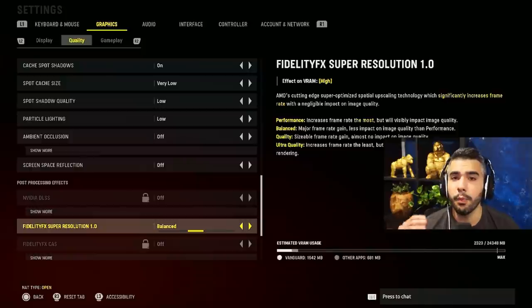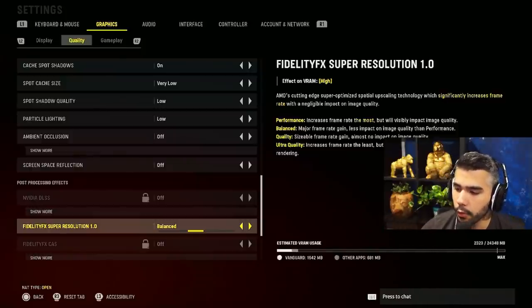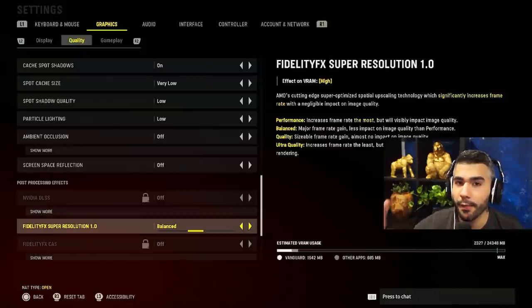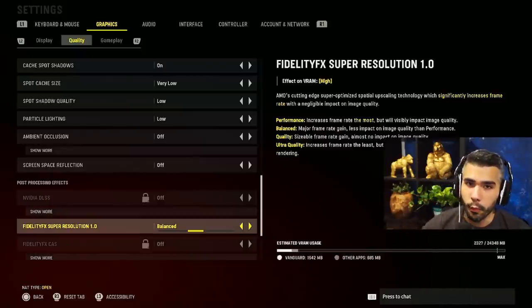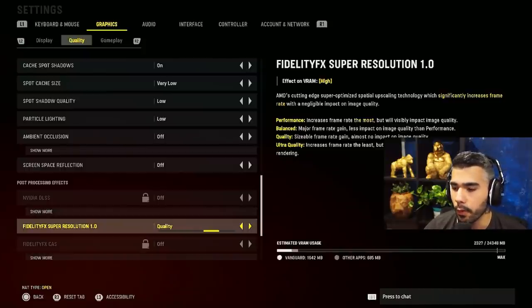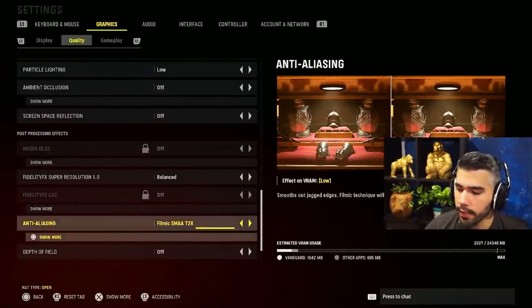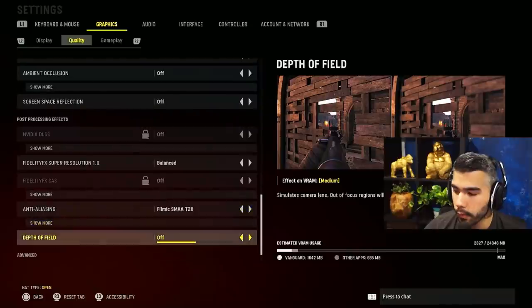Nvidia DLSS: I run this on Balanced. It helps you gain a lot of FPS. You can run Performance if you want even more FPS, but Balanced gives a major frame rate gain with less impact on image quality than Performance — it's a good middle ground. For anti-aliasing, I have it on SMAA T2X — I've been running this since Modern Warfare, it's my favorite by far.